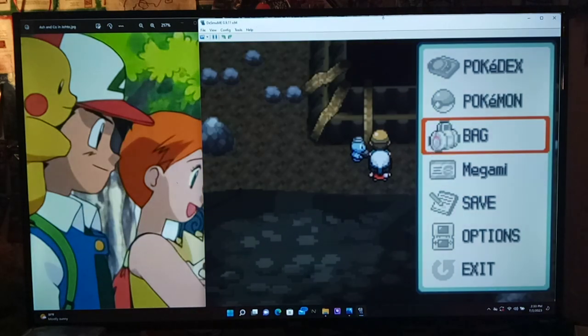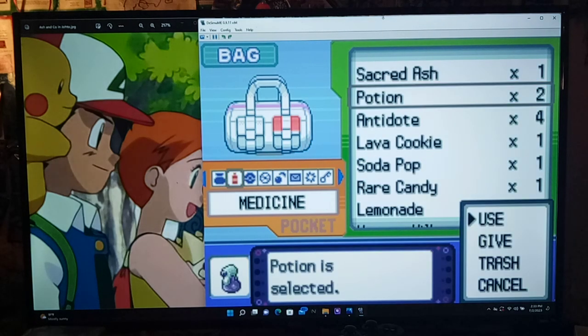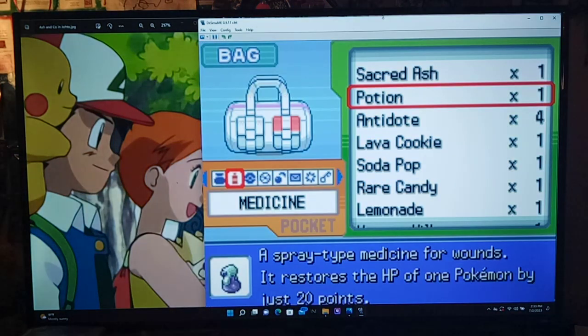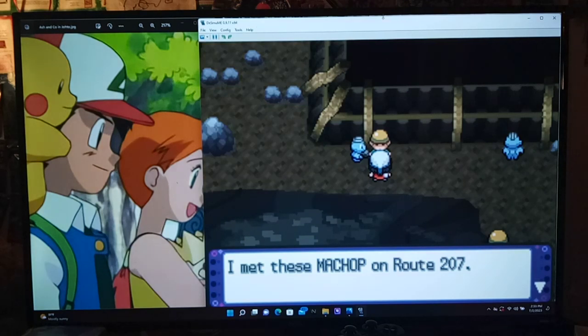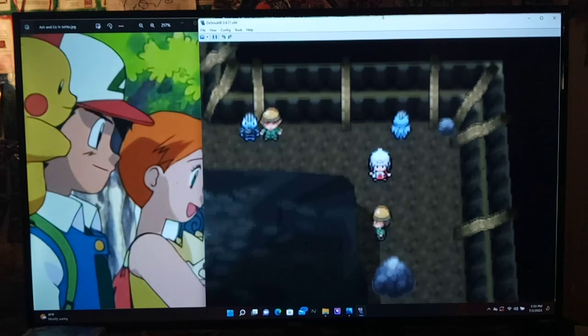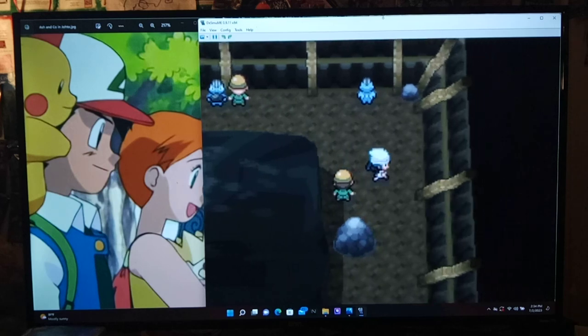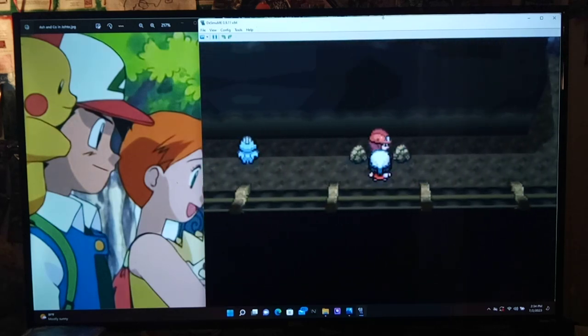I don't want to go all the way back, and potions will become pretty obsolete soon, so I don't mind using one. Okay, let's talk to this trainer. He says he trains Machop on Route 207 and they're his most trusted partners. Time to work up a thirst with my Pokemon. Sure — let's battle!